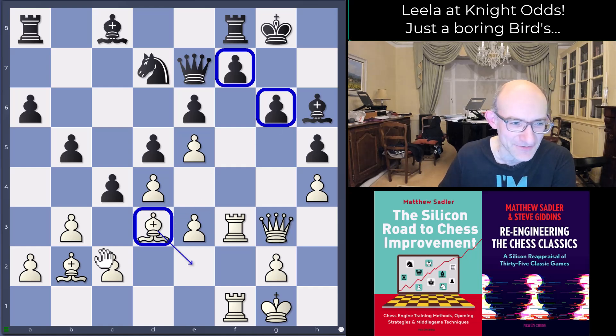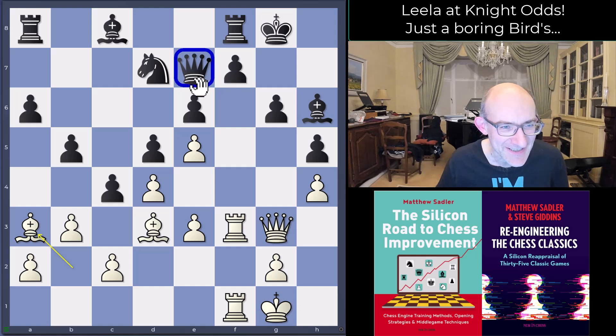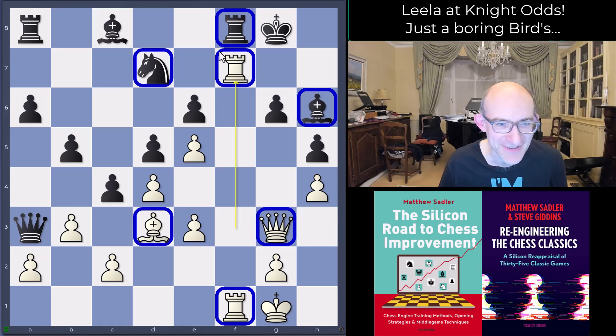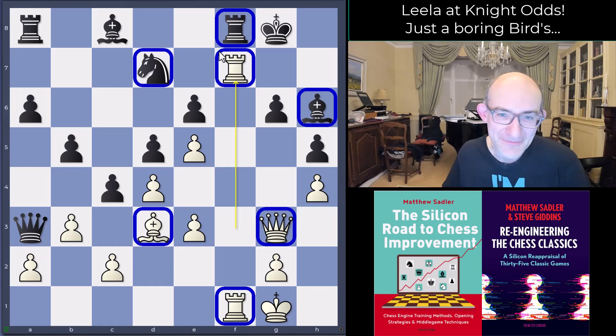The solution is bishop a3 — attacking the queen, very nasty. Of course the queen takes on a3, but now white has rook takes f7. We gave away our dark-squared bishop and our queenside pieces, but look — we have four pieces attacking and now that the queen's been drawn away, there's barely any defensive pieces at all for black. Not surprising that white has a huge advantage in development and material on the wing that matters. This is pretty desperate.